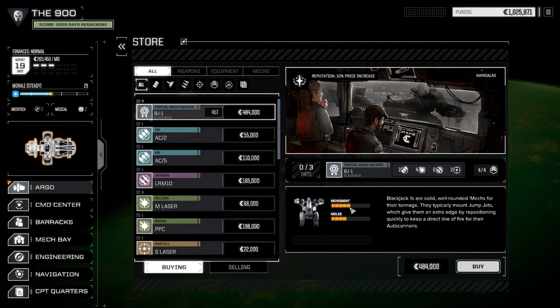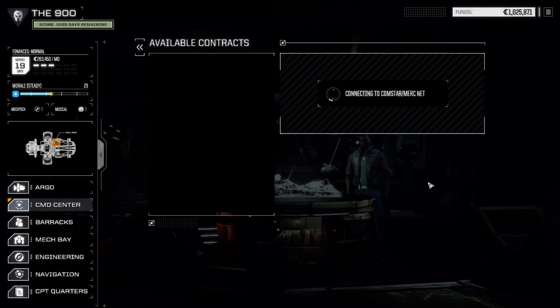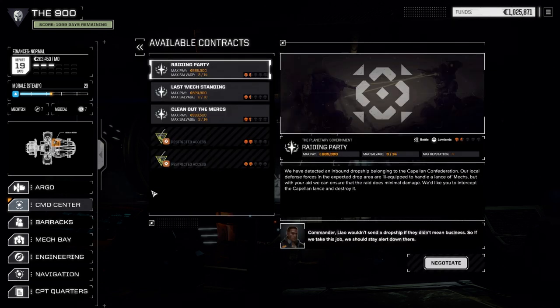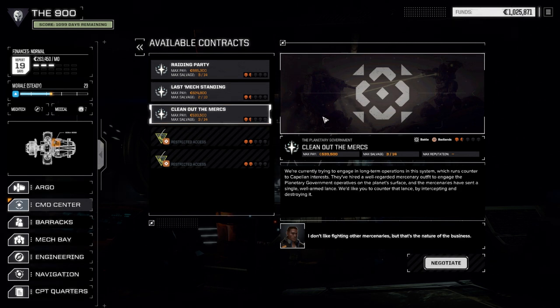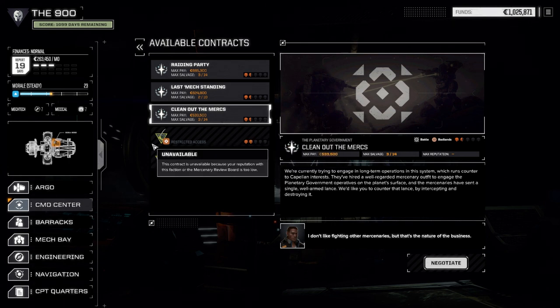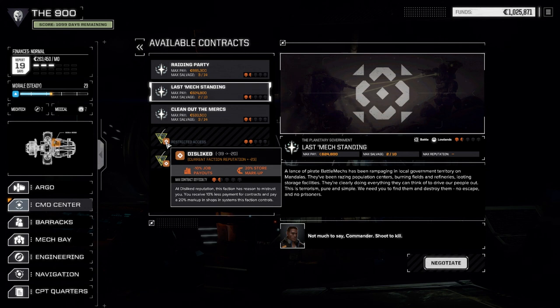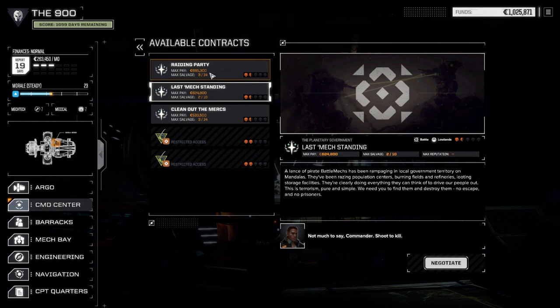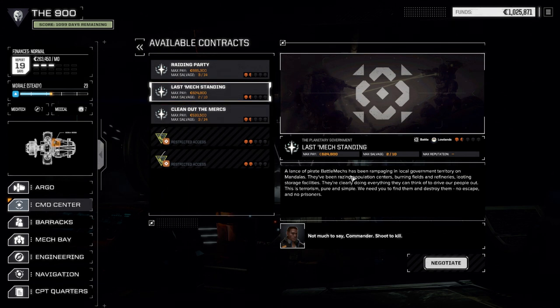Let's take a look at the contracts real quick before we end the episode. It would have been nice to have more contracts available per planet. So there are three half-skull missions — that's good. We've got a raiding party, battle in the lowlands, last mech standing, battle in the lowlands, and another battle in the badlands. These guys are engaged against Capellans. They are going to hate us, man. Two versus Capellan and one versus the local government — but you know, we've got to do them.